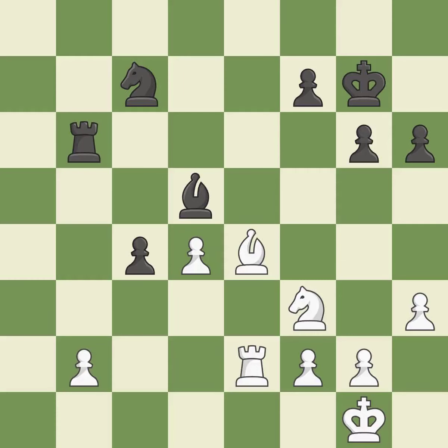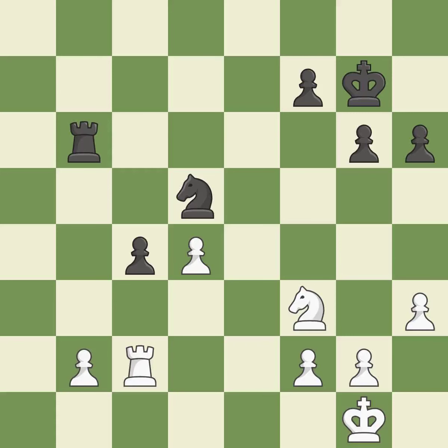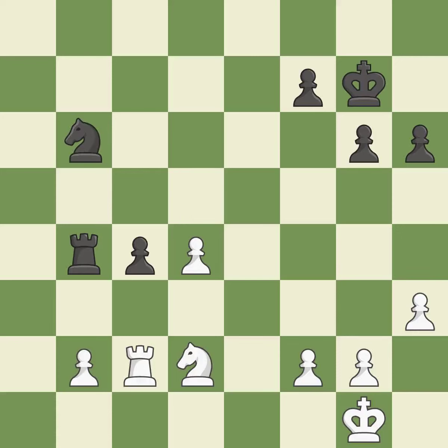This exchange is fair, keeping the material balance in check with good commerce. After recaptures, black is equal at this point in the endgame. The attacked pawn is protected and now suitably defended. While not a mistake, that is also not the wisest course of action.